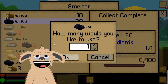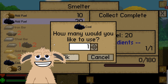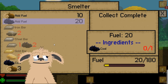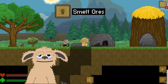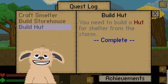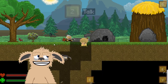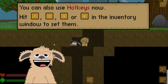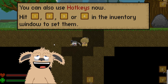We've completed quests: craft a smelter, build a storehouse, build a hut — we did all of those. You can also use hotkeys — hit 1, 2, 3, or 4 in the inventory window to set them. I'm going to gather some more coal.